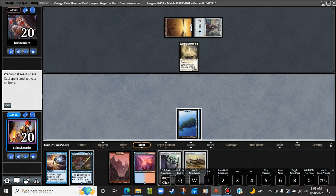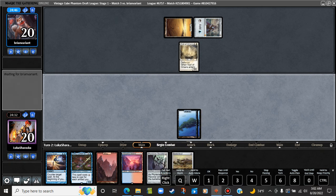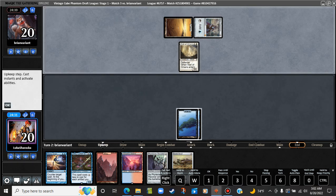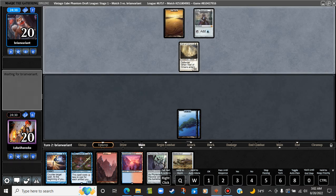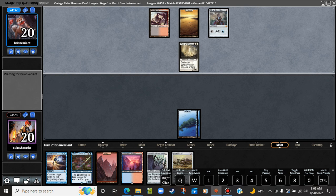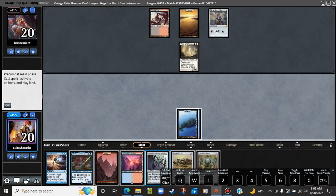I'm just gonna play an Island because they could be playing Wasteland. We're going to pass the turn and hope they try to cast something big here. We can counter it and then drop Batterskull. Badlands? Ooh, the classic Plains Mox Sapphire Badlands deck. They're on end step, just doing nothing. Works for me.